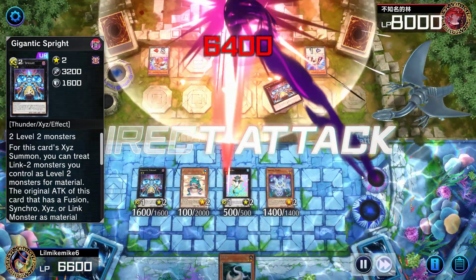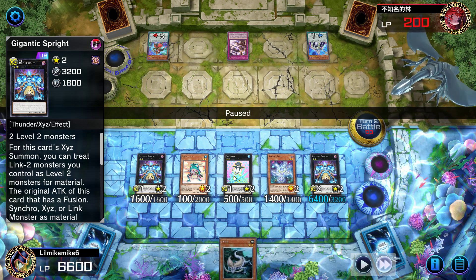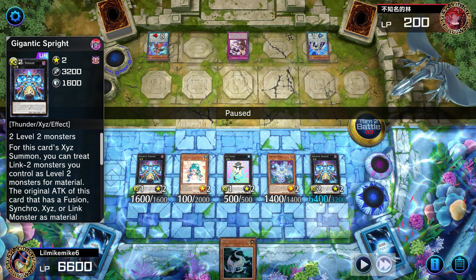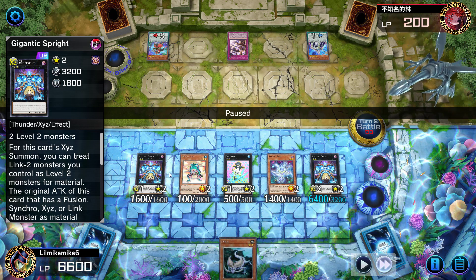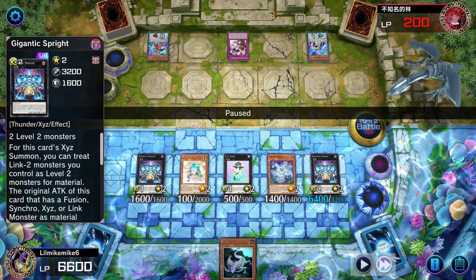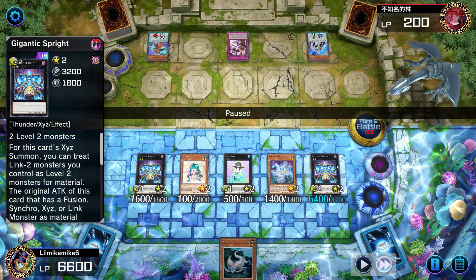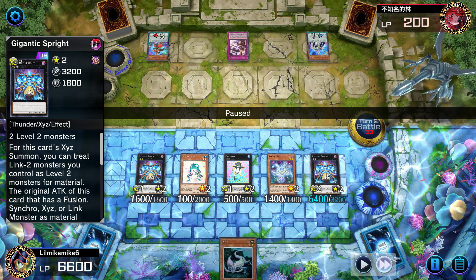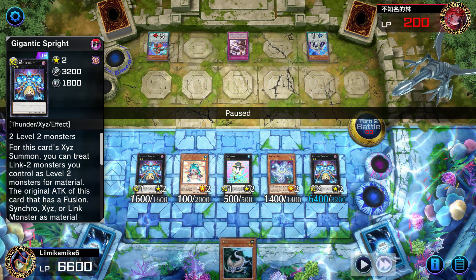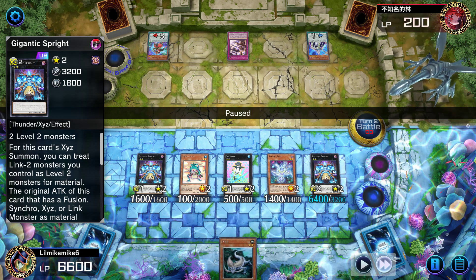Then I go into Cat Shark — this is why Cat Shark is good. I know a lot of people don't actually do this play, but this is why Cat Shark is powerful in a Spright deck. I basically went into a second Gigantic Spright so that way I can use one of the cards as link material. I use the Spright Elf as link material so that Gigantic Spright will be at 3200, then activate Cat Shark's effect to double its attack.